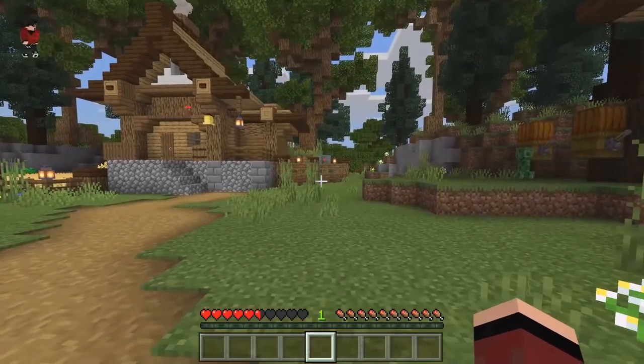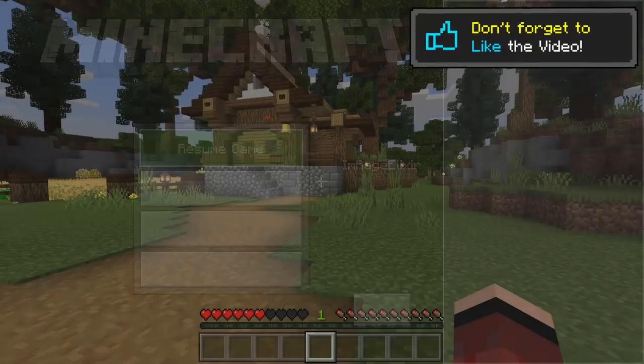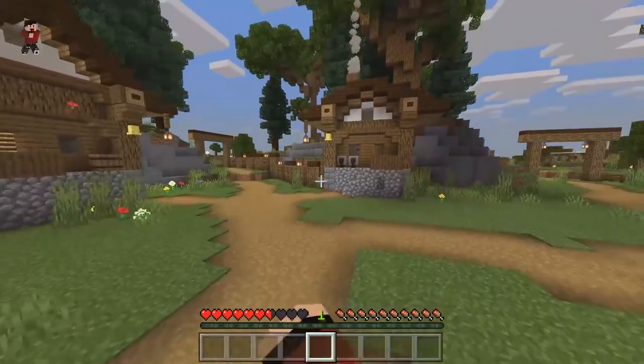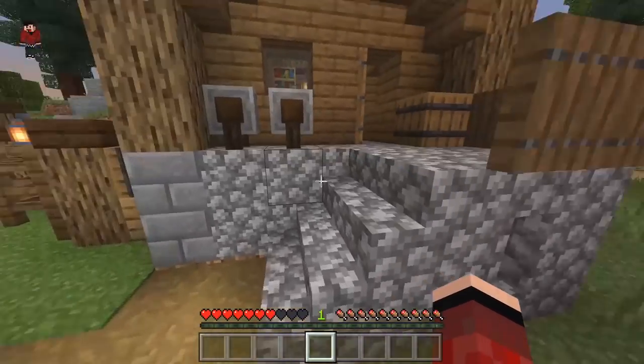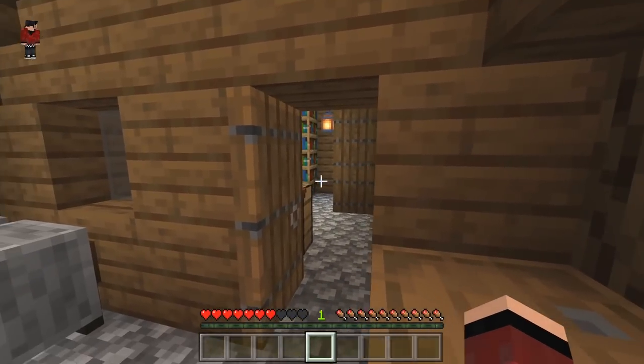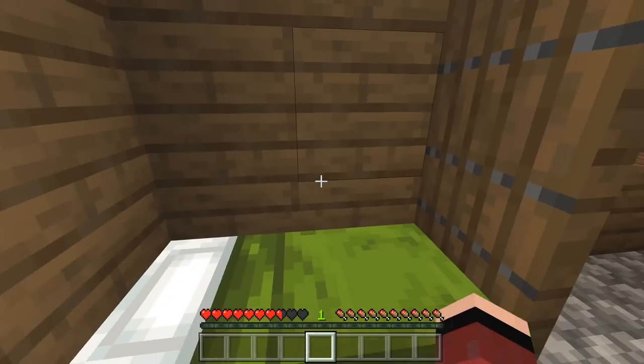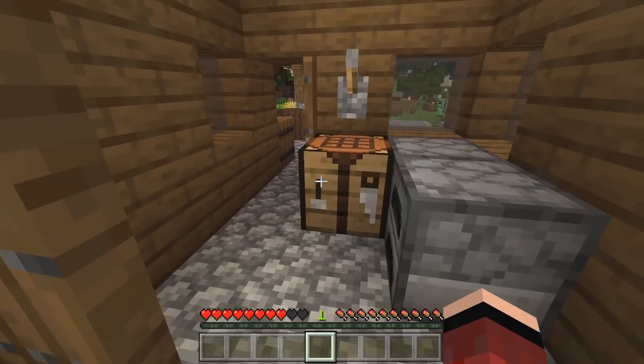So today we are looking at a map called Secret Bookshelf Base. We're gonna have to try and find a bookshelf where we can find a secret base behind. So let's go ahead and take a look inside of these bookshelves real quickly, see if we can find some sort of entrance like we did with the painting secret base.